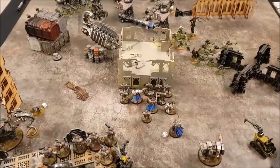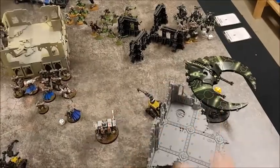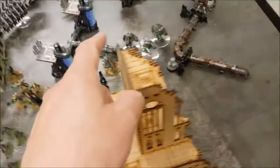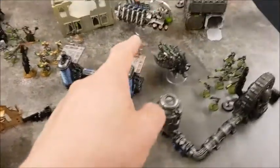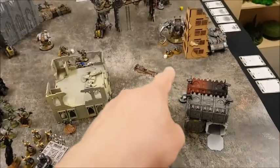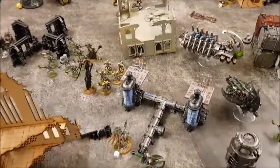Necrons movement phase complete: Death Marks have dropped in at the back on Objective Three. Night Shroud has moved across. These units have all moved forwards. Cryptek moved up to escape the Assault Marines. Destroyers moved to cover the far corner. Ghost Ark dropped a squad of 10. Annihilation Barge moved into the center. Ghost Ark then moved up and Scarabs advanced to support the Wraith.